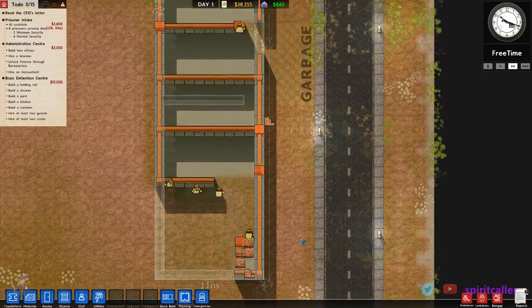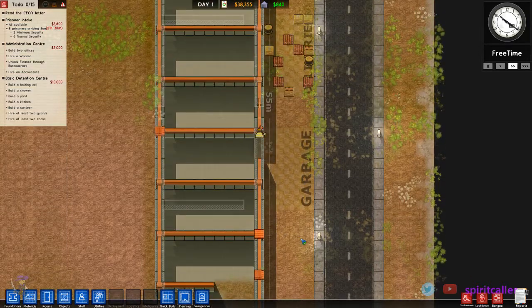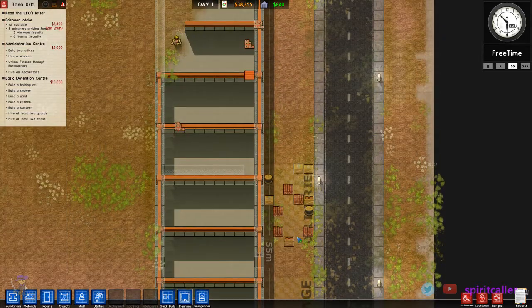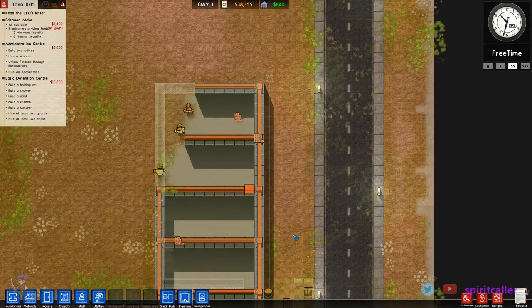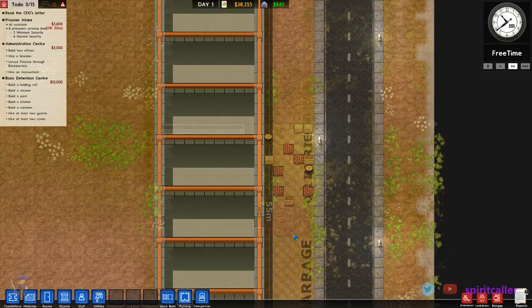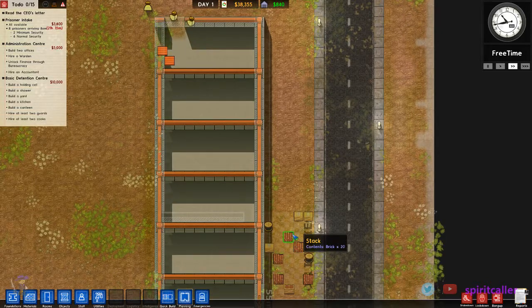We turned off the planning stuff here and pretty soon they will be done, and this will just turn into a regular area. Then they'll go ahead and install lights and we will get started separating things, get utilities going, and then we can put the offices up.